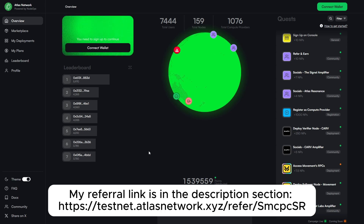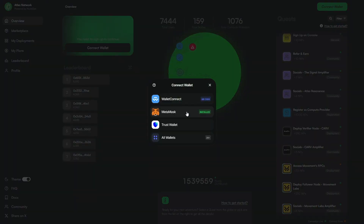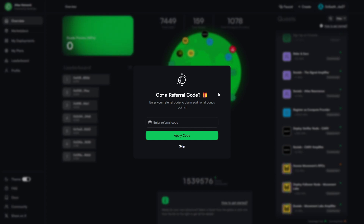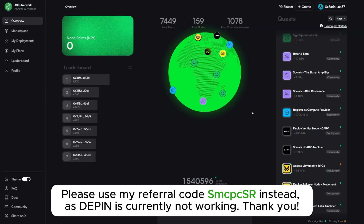To do so, just come to the Incentivized Testnet dashboard. The first thing you're going to have to do is connect your wallet to the dashboard. Just come up here and click on Connect Wallet and connect to the wallet that you want to use for this Incentivized Testnet. After you connect for the first time, you can add a referral code. You can use my referral code to pin and then click on Apply. And then after that, you'll be brought onto the dashboard.